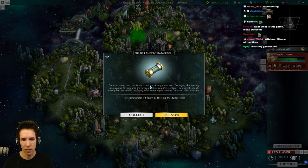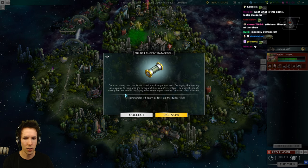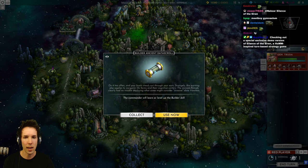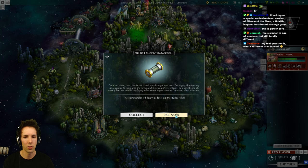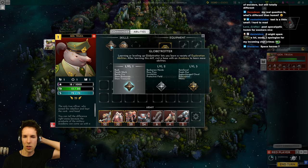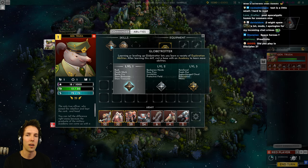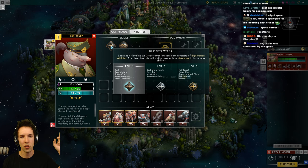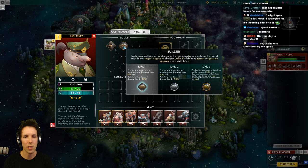Builder Ancient Data Scroll: do it too often and your brain crawls out of your ears. Strangely, this warning also applies to inorganic life forms. The ancient primals had no trouble deploying what some might consider invasive data transfers. So it's a scroll that extracts data from someone's head — if you do it too often, they die. The commander will learn or level up the Builder skill. Now if we look at our general, we started with one skill called Globetrotter. And we just made contact with an ability — the Builder.